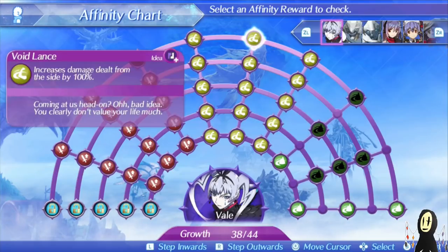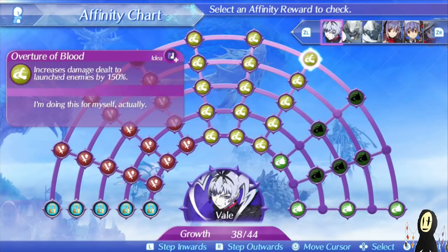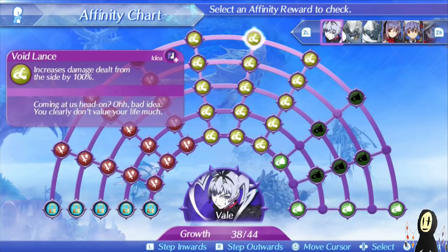Theoretically, if you were to fight with 6 specials already completed, from the side, on a launched enemy, that's a whopping 550% damage. It also stacks in conjunction with a World Tree drop, so we're looking at about 730% damage if you get all the switches done. Actually, I did the math wrong — it's 830% damage. That's a 100% damage difference.